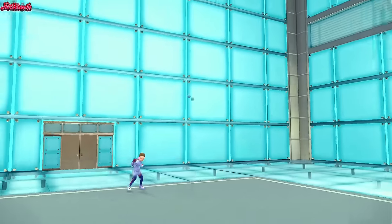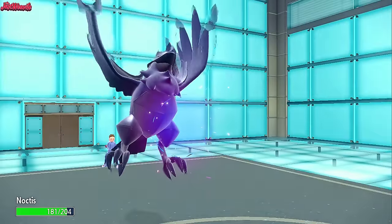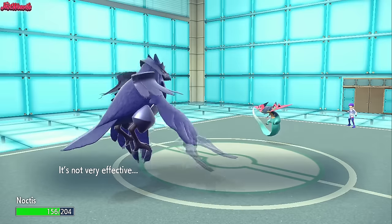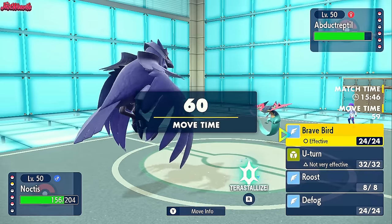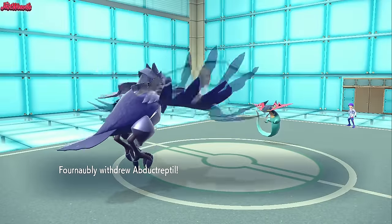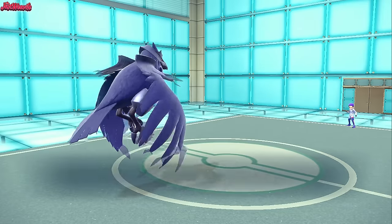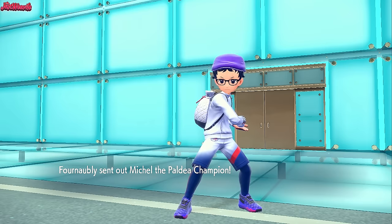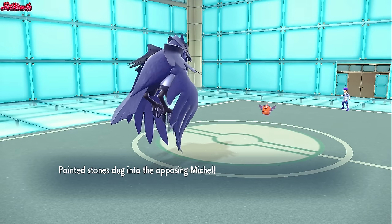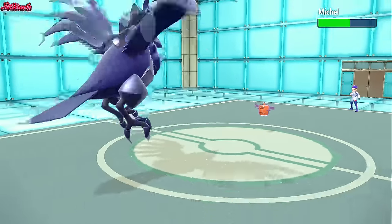Noctis comes in. They go for a Dragon Darts, which bounces right off us. We go for a U-Turn predicting the Rotom to come in. They do withdraw the Dragapult - they realize they can't touch us and might be Banded. They're going into the Rotom Frost, which gives us a free switch into Typhlosion. Well, a free Flare Blitz. So we go for a U-Turn.